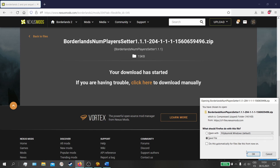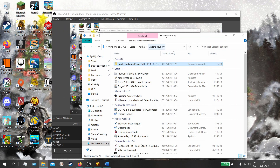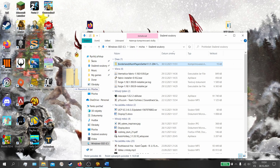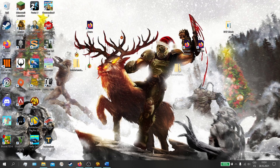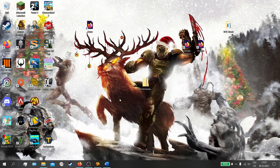When it finishes downloading, you can drag it onto your desktop. Now, what do we do with it? It's a zip file, so I recommend having 7-Zip on your PC. We will open it to this folder.